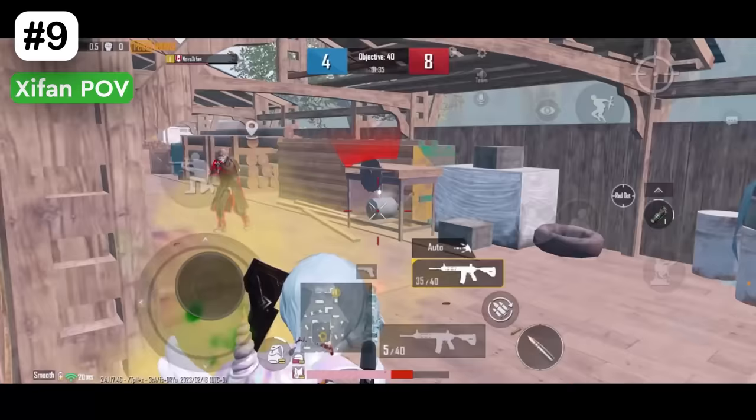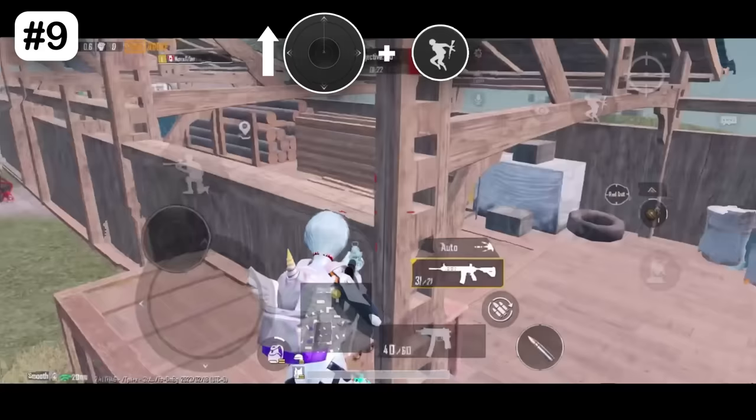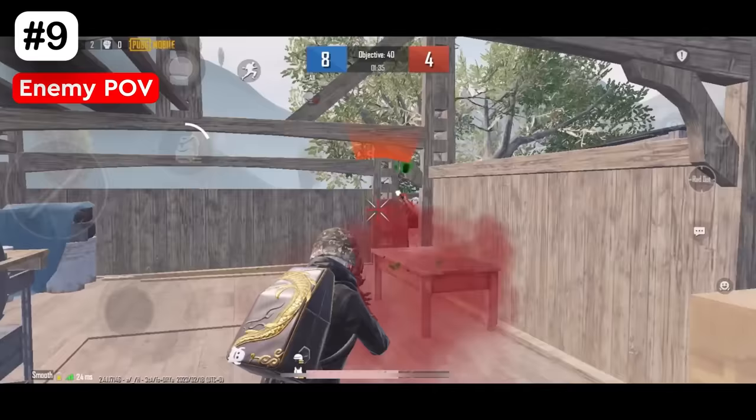This is how you kill enemies at the spawn. Place your crosshair on my mark, sprint and jump. There is no way your opponent can win this.